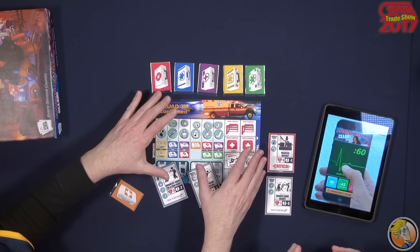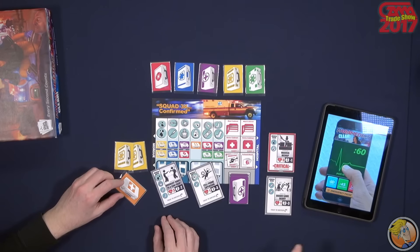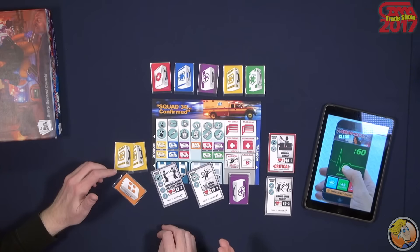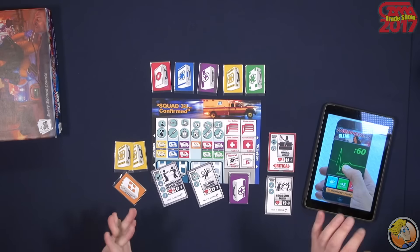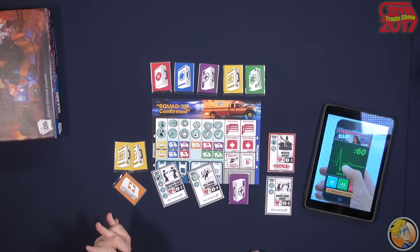Does each player have their own board? Yes, everyone has their own board, and you're going one at a time on a 60-second turn for the first round. At the same time, you're trying to upgrade your rig and transport people to the hospital, because they are worth points if you actually save them and get them to the hospital. If you lose them — if you can't save them in time — then they're negatives against your score.